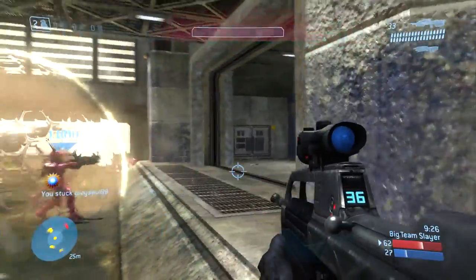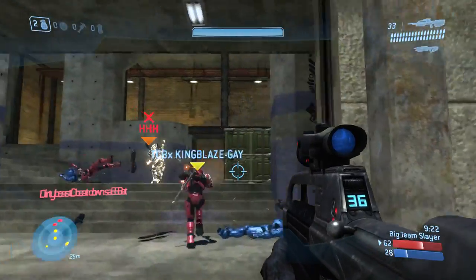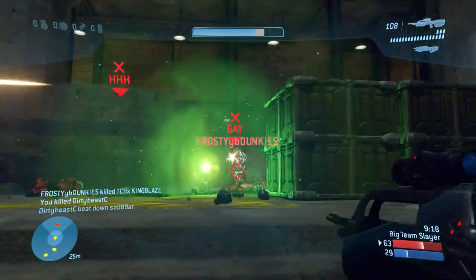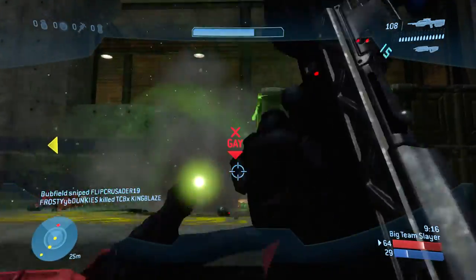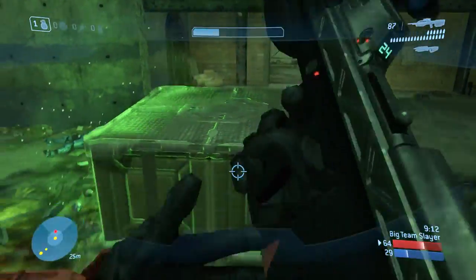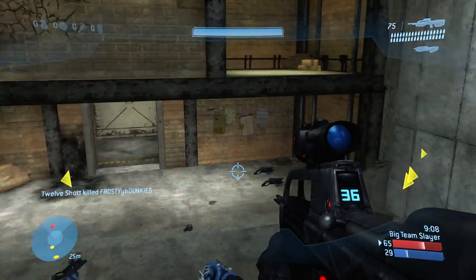I ended up sticking that guy — I was pretty excited about point-blank sticking him and somehow surviving, which seems to rarely happen to me in Halo 3. Now I'm going to throw some grenades into the middle of their regeneration field to try to take it out. Frag grenades just don't seem to do as much to power-ups.